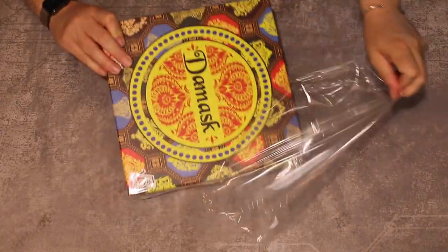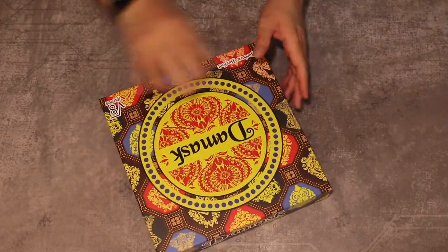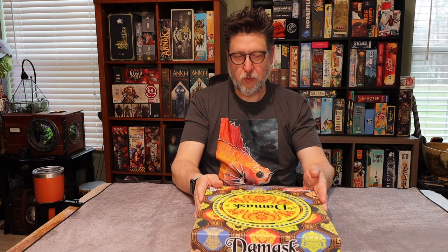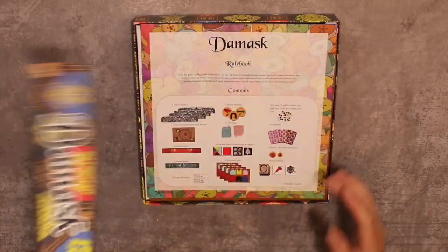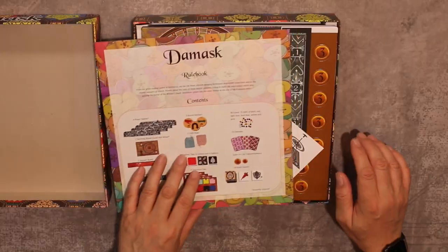This game has a few mechanisms that seem very similar to Azul and games like that, so I'm curious to see if it's something we'll really enjoy. It has an interesting thing in the middle — I think it's a loom — and you'll be collecting these pieces of fabric. It's abstract; the fabric pieces are little blocks of wood.